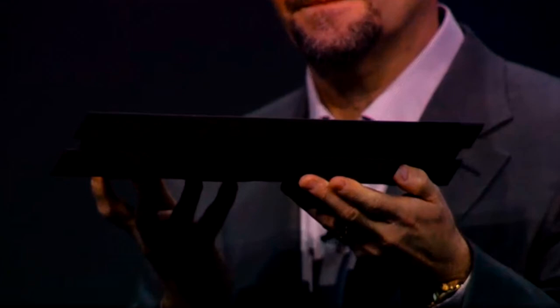The best way to describe what this looks like: imagine you have two pieces of wood, you put one piece on your table, put the other piece on top of it, and then take that top piece and just slide it back a little bit. That's pretty much what the PS4 looks like, and it has a gap in the middle where I'm guessing you can put the disc.